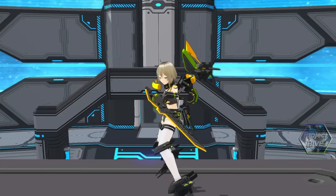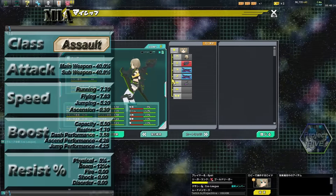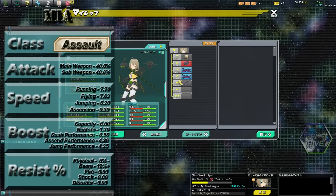I know you've been waiting for this. Hey guys, Epsi here. Today we're going to talk about Mia. Mia is a robot of the assault class that focuses more on her sub-weapon damage and movement speed.